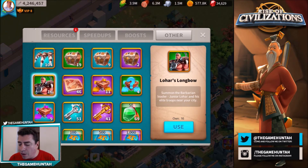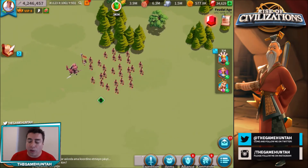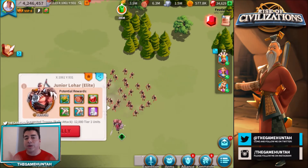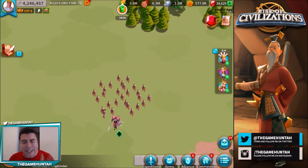There are two different Lohars — the one I have is the regular junior Lohar, and there's another more difficult one. To show you how it works: Lohar spawns close to your base and you can only attack him as a rally with teammates. I'm not going to do it now since we're in the middle of an event and my teammates are busy, but once you rally together you attack Lohar and get those amazing rewards.